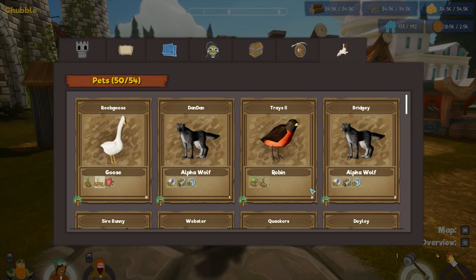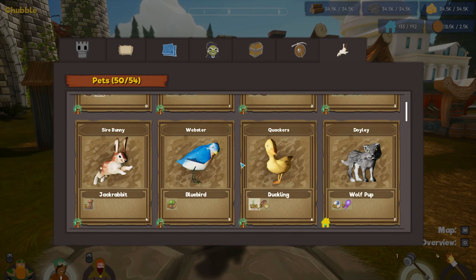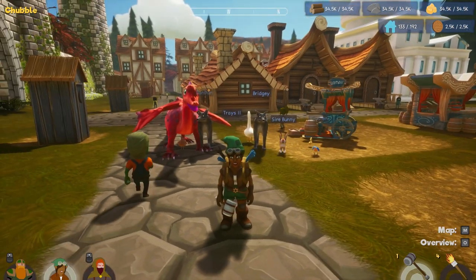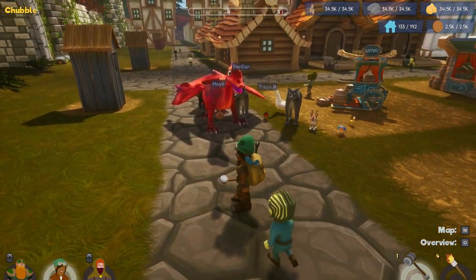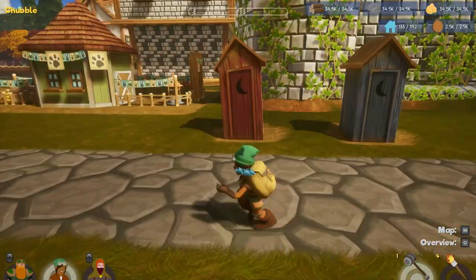Early on, you won't be able to hold ten pets, so just get one alpha wolf and then either three beavers or three bunnies — that'll do you until you can expand further. When you can get ten pets, that's when the full build really comes together.